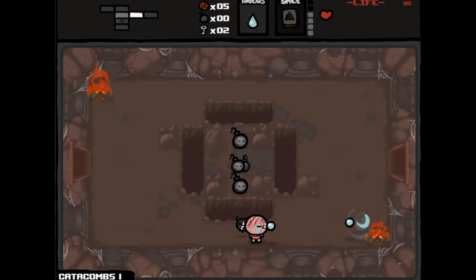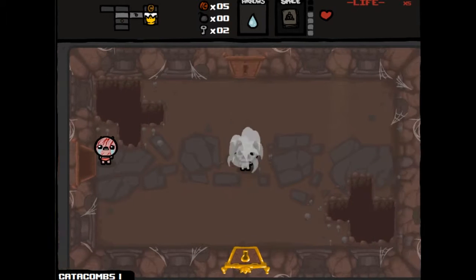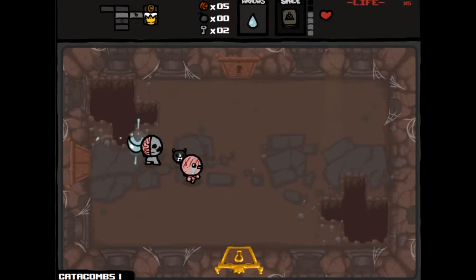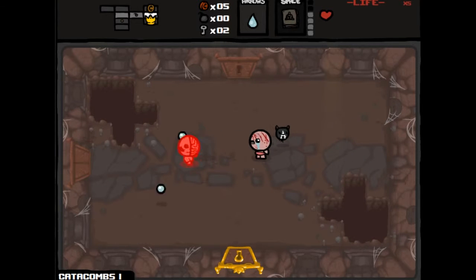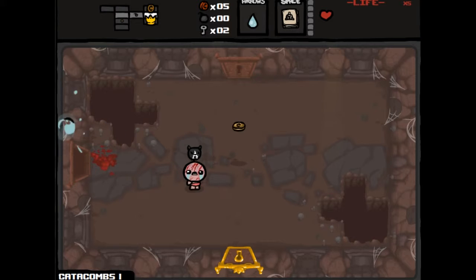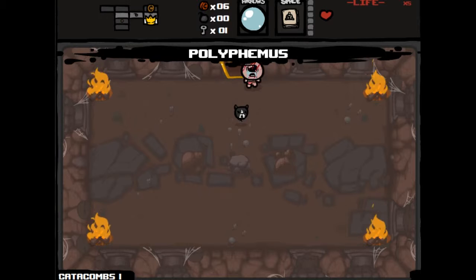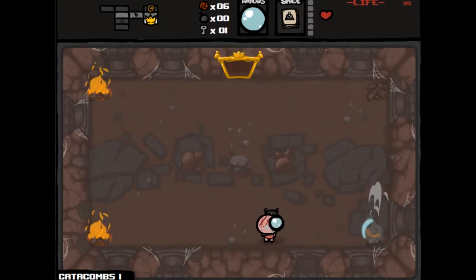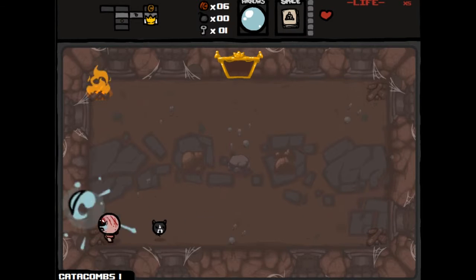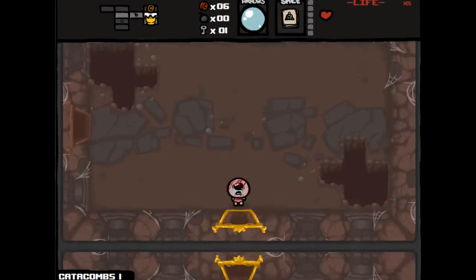There's a bunch of bombs there which I would like, but unfortunately I can't get them. We have our item room here — maybe we could pick up some sort of item to power up. Polyphemus is a damage upgrade — it shoots one big tear, my rate of fire goes down but it does a lot of damage. You can see it's like a huge tear instead of just a regular one.